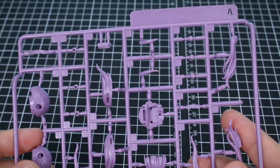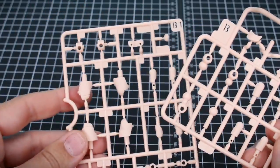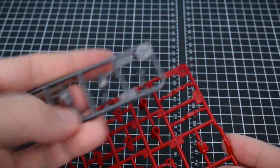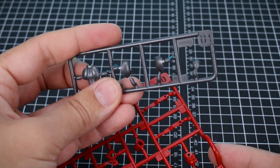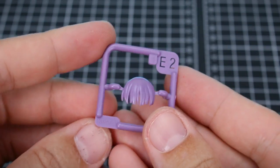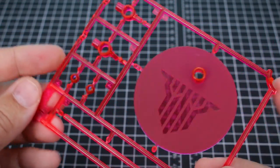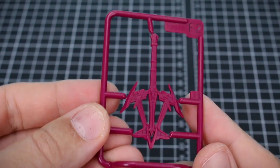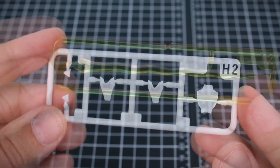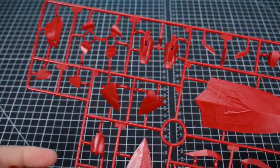Runner A has all our hair parts in purple. Runner A1 is body parts in red, and Runner A2 has more of those. Runners B and B1 are all the skin tone parts. Runner C1 is body parts in black. Runner D is joint parts in red. Runner D1 is parts in a molded silvery gunmetal color — very cool. Runner E is wrist joint parts in red and black to match your hands. Runner E2 is an additional hair part. Runner F is the typical Megami Device base parts in fluorescent red — a very cool color. Runner F2 is in a maroonish purplish color with a piece for the new sword.